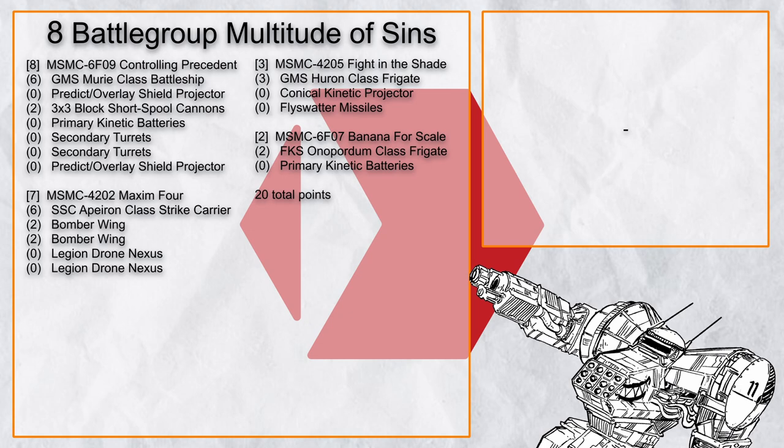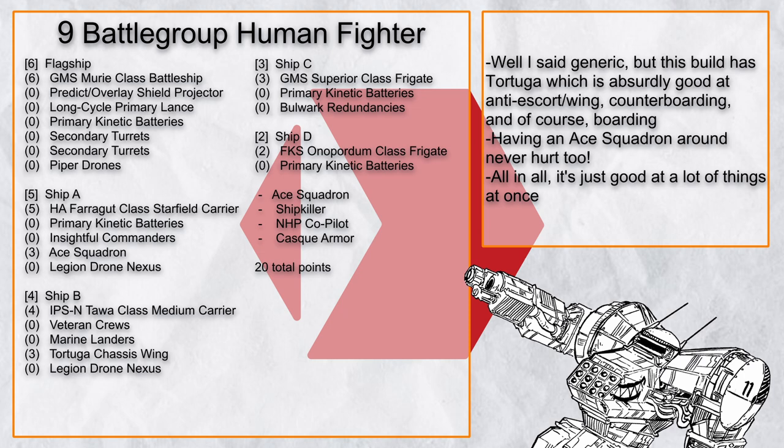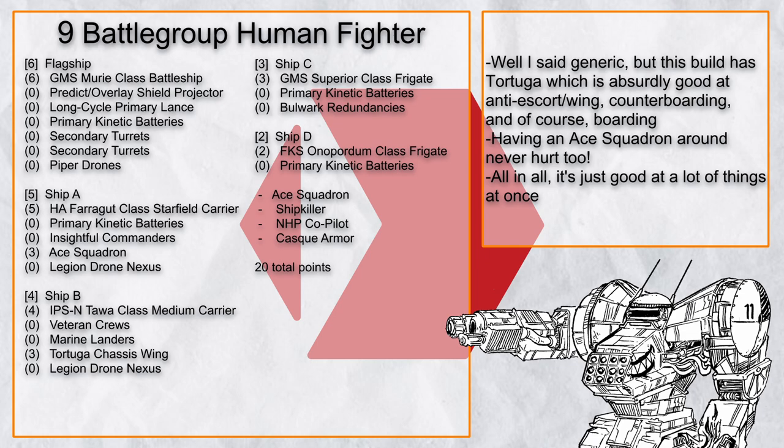'Battlegroup Human Fighter' is a very generic battlegroup that doesn't excel in any one thing — but that means it works in every scenario. It can board, it can shoot, and it can survive well with frigate screening or Shield Projector. It just works.